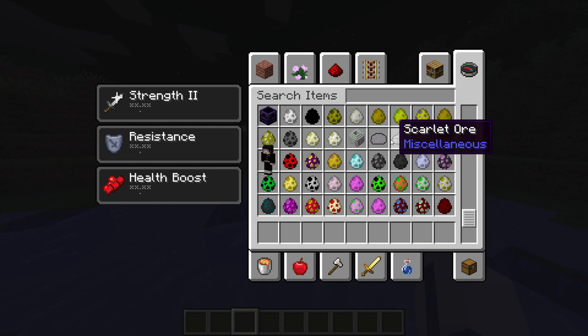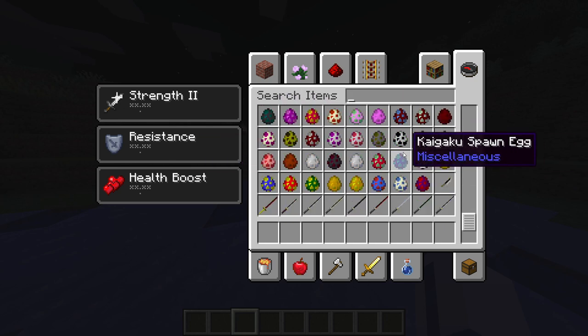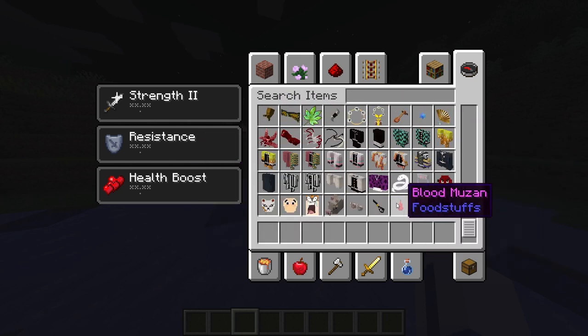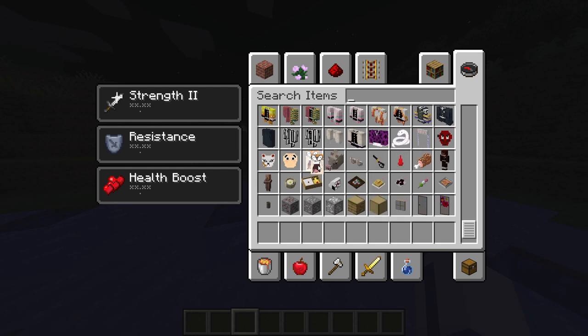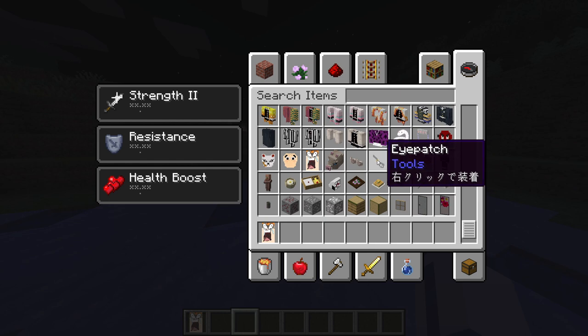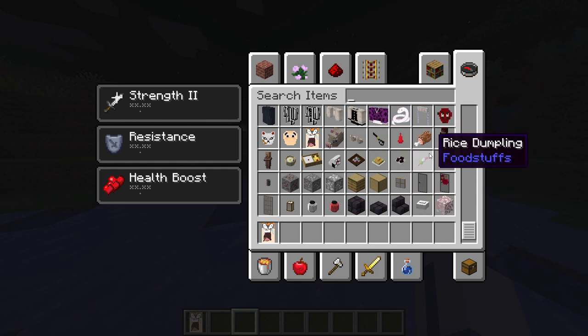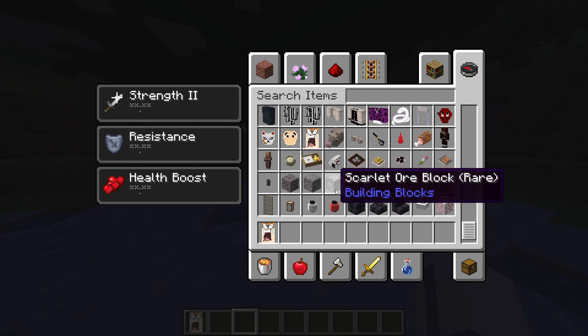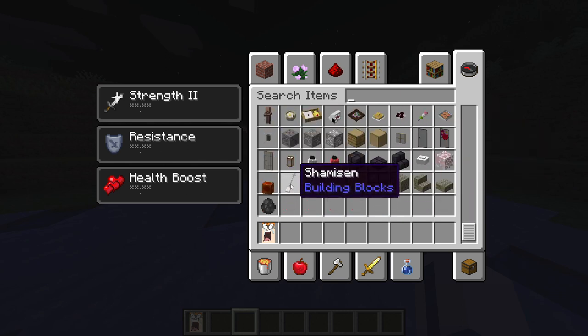We have some new ores you can use to make Nichirin blades. We got ores that give you Muzan's blood for those who would like to play as demons. We got a lot of cosmetics, such as Sabito's mask, Hotaru's mask, Zenitsu head — I think this is like a shield or banner. We got horns for those who like to play as demons. We also got some food. And I think that's pretty much it for the mod.